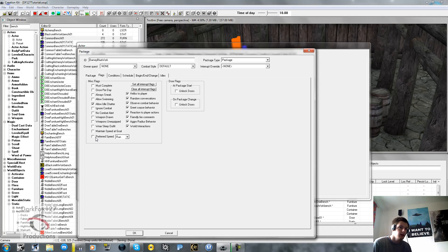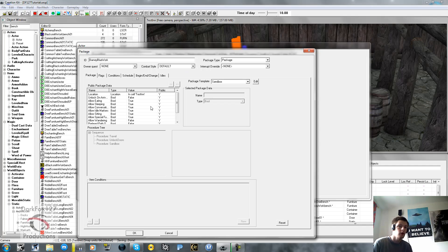Another interesting thing is Flags. Again, it's pretty much ticking them true or false whether they're relevant. You can say when the package starts, unlock all the doors they're linked with. There are options for Hellos to Player, Random Conversations - so you can stop them from interacting with the environment. If people are having a fight you can untick so they ignore it, or tick it so they go and see what's going on. There's also Weapon Unequipped or Weapons Drawn - having weapons always drawn would be good for a hunting package.